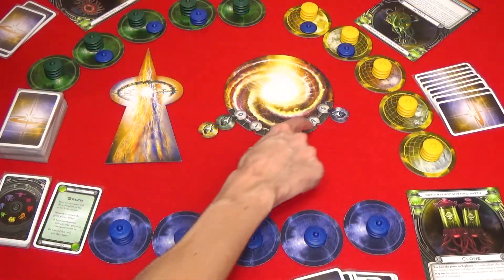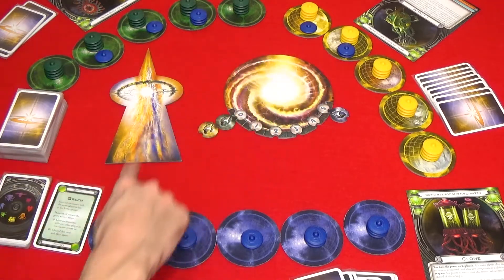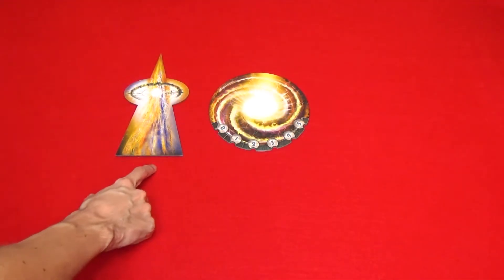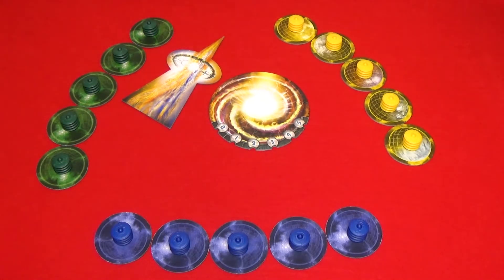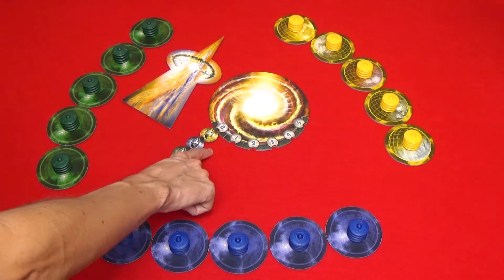You win the game by having five colonies on five different planets that are outside of your home system. To set up the game, place the warp and the hyperspace gate on the table. Then each player takes the planets and ships of that color, placing four ships on each planet. After that, place the colony markers on the space marked zero.